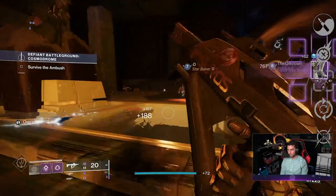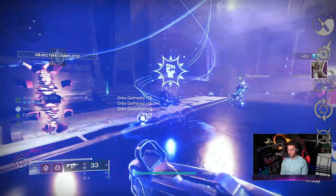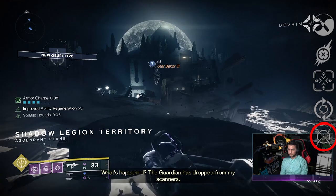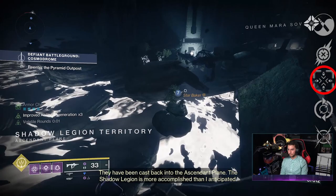In the first column of trait perks you've got Under Pressure, Moving Target, Feeding Frenzy, Tunnel Vision, Fragile Focus, and Zen Moment. For the crucible there are a couple of good options. Moving Target increases movement speed and target acquisition when moving while aiming down sights, giving a plus 10 to aim assist and bumping strafe speed - making you harder to hit in 1v1s.